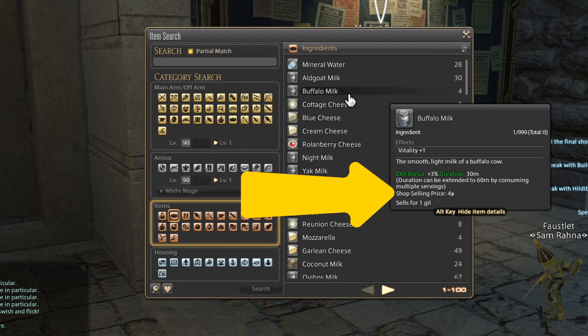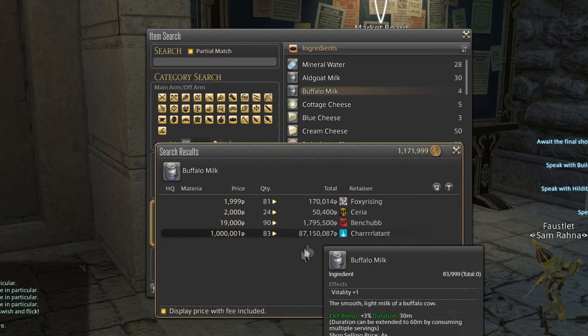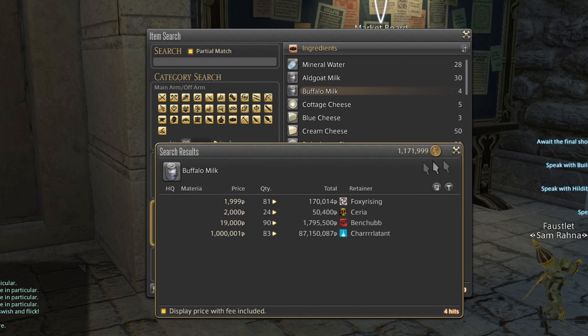That shop selling price essentially means some NPC somewhere in the game will sell this to me for four gill a piece. So instead of thinking you have to buy it off the market board, there's actually a cheaper option in game. It doesn't apply to all items — there are some things that NPCs don't sell. For example, if the shop selling price says 'none', there aren't any NPCs that sell that item.